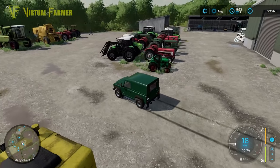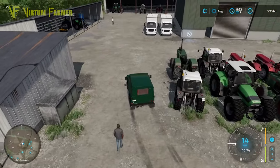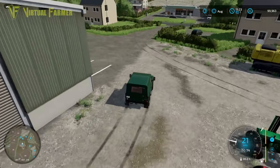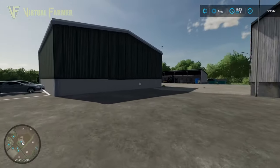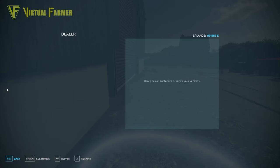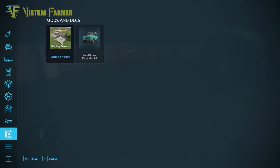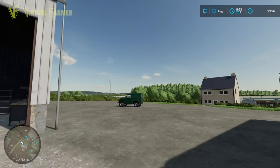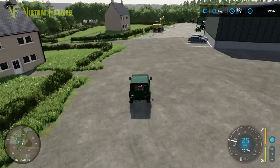Up here we've got the dealer shop with a really interesting array of machinery — this is so cool to see all of this. It's not often you get a shop that feels like this. I can't immediately see the actual purchase point, but yes — there it is, the dealer, where stuff spawns. If you want the shop icon rather than pressing P, that's the way to get into it. Very cool.